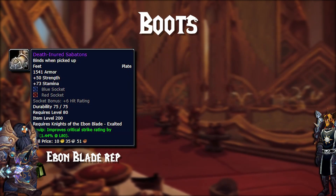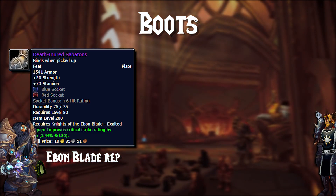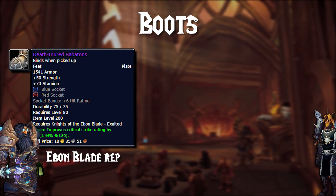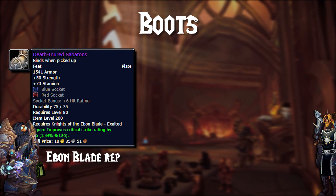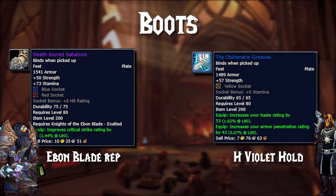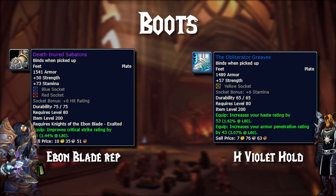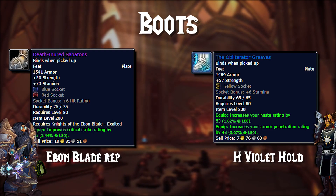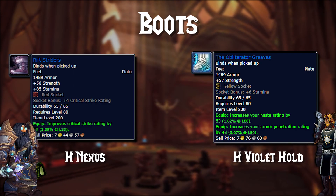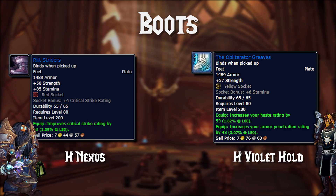For boots, you have the Death-Yord Sabatons from the Ebon Blade reputation at Exalted — great for the two socket slots and a nice chunk of critical strike, and they also make you tankier with a good amount of stamina. Next, you have the Obliterator Greaves from Heroic Violet Hold — definitely try to grab these for the Armor Penetration, with haste that's still valuable to melee. Lastly, you have the Rift Striders out of Heroic Nexus — they give a socket slot, good stats, and a nice amount of critical hit.